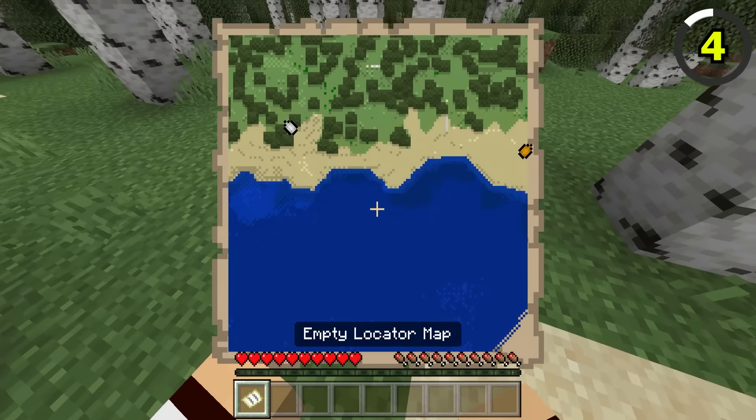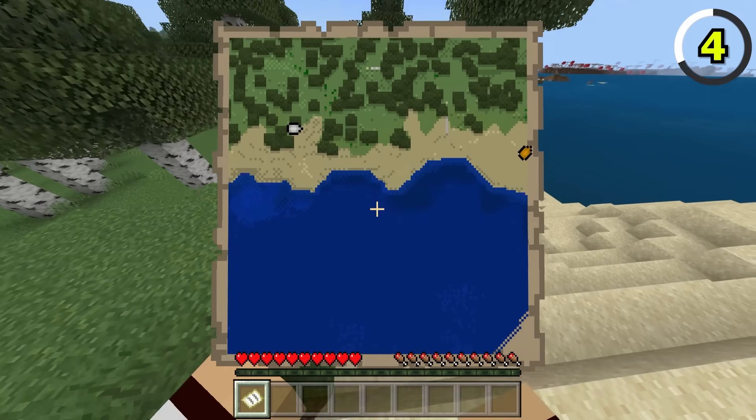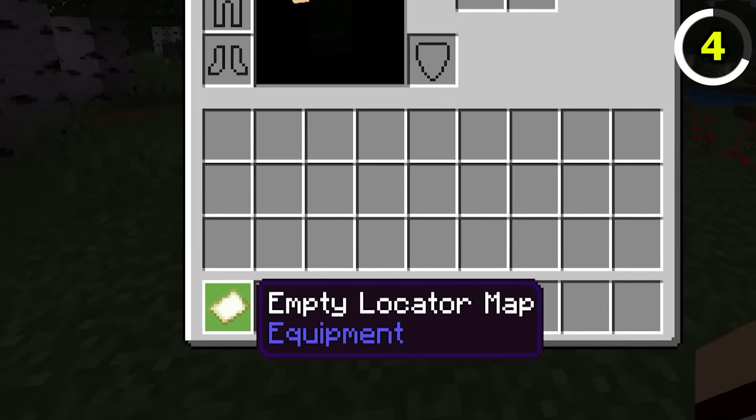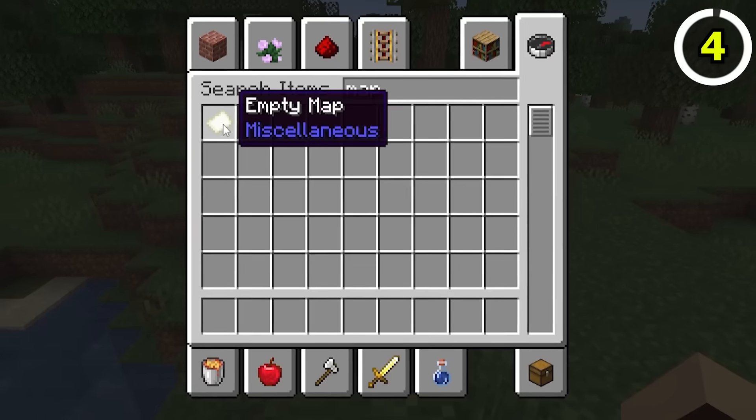Maps have a very unique feature on Bedrock Edition, as empty maps can be used to locate players, which is called the Empty Map Locator. On Java, this feature doesn't exist, but it should.